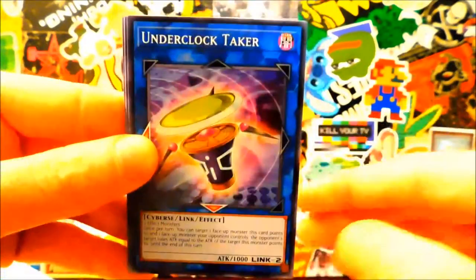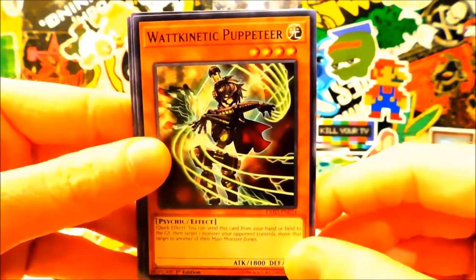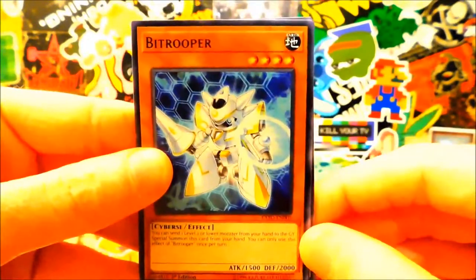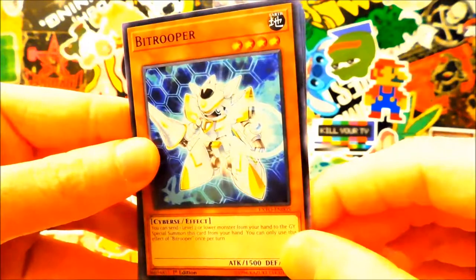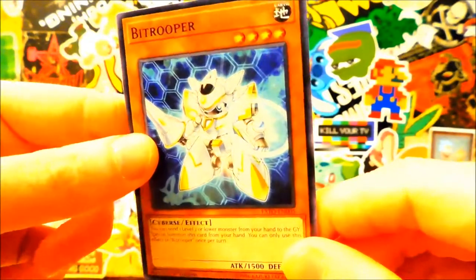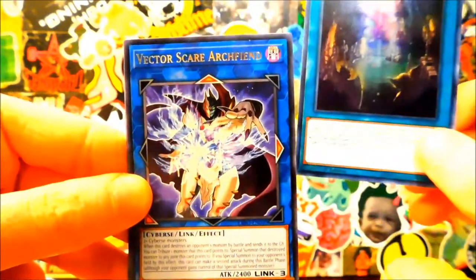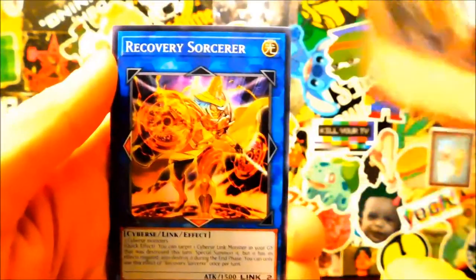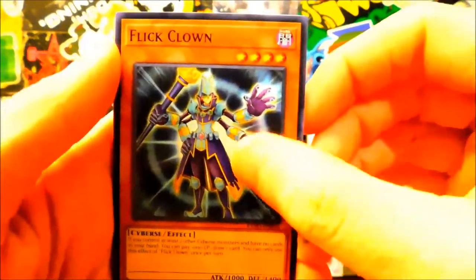Parallel Port Armor, Underclock Taker — this is actually a decent common link — Connect Puppeteer, Motorhome Transport again. Bit Trooper — alright. Equality... stuff that's been bouncing around, so it's all good. Super Power of Guardians, no rare on the back. Mech Knight, Green Horizon — that's a new archetype that's really good — Recovery Sorcerer, some new World Legacy stuff.